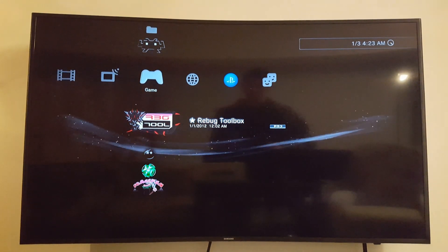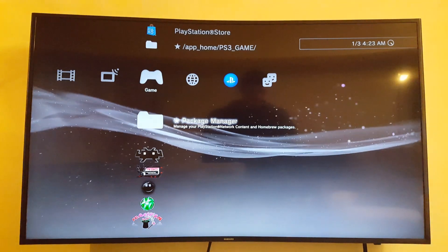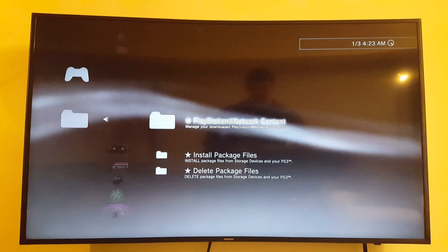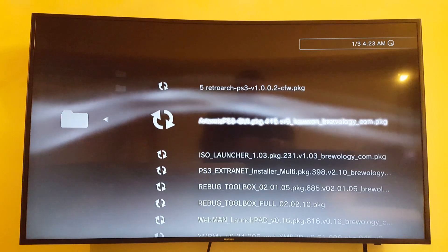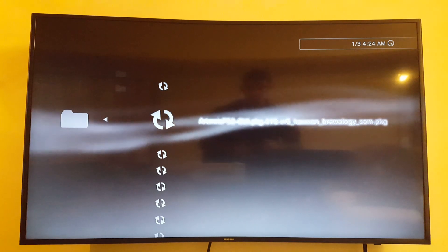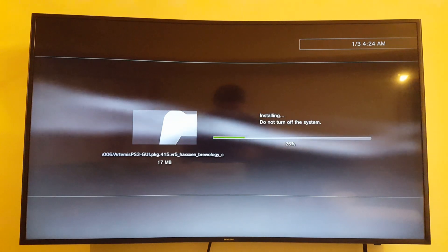Hey, in this video I'm going to try a new program. This one is Artemis PS3 VR5 Haxan. I'm going to install this to my standard location, Artemis GY. I guess this is version 4.415, VR5 — it indicates VR5 here.